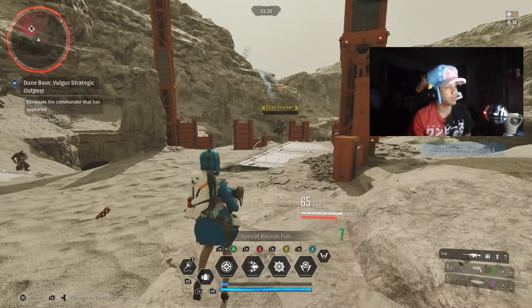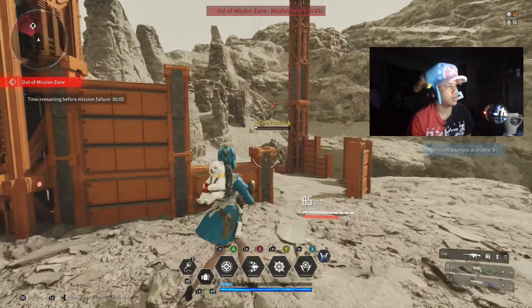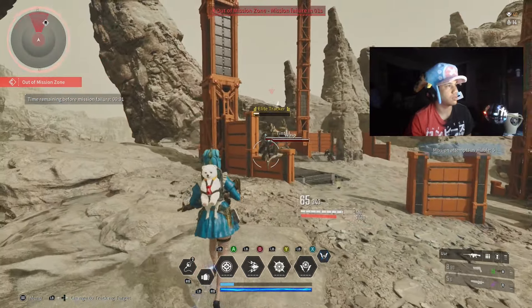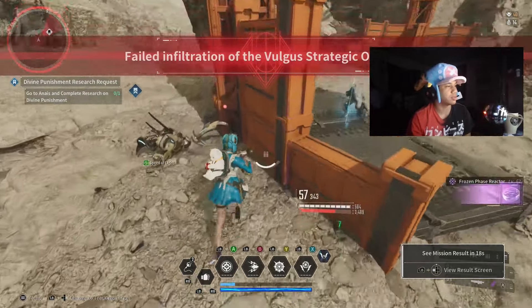Basically what you want to do is get the boss to one HP. After you do that, you back out and come out of the mission. All you have to do is wait till it hits zero, and once it hits zero, finish them off like that. You fail the mission but you still get the rewards.